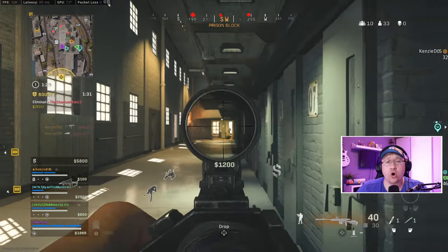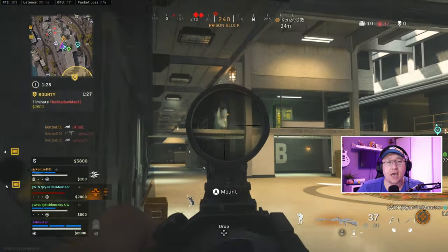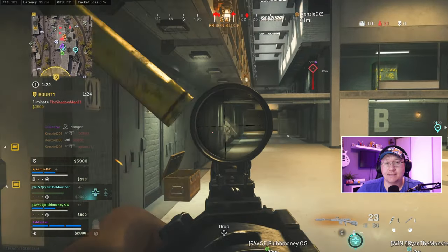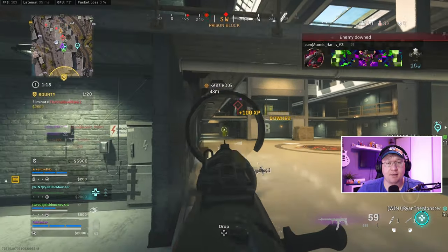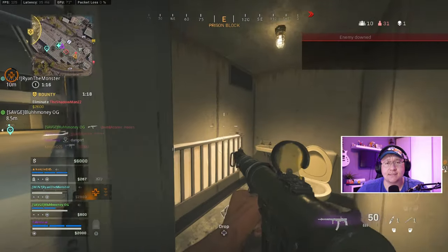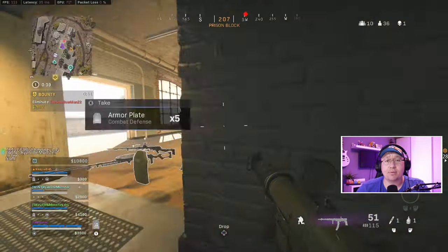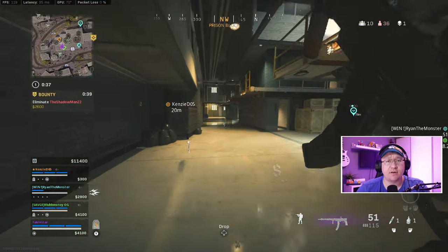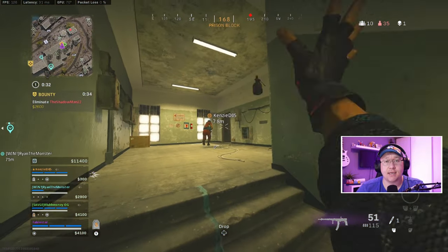Landing in, you're not always going to have loadout guns to fight with — sometimes you have to pick up whatever you've got. Here I've got a green NZ and a green Blixen. I managed to get a few knocks on the first guy, he gets away, and I down the next enemy with the Blixen. This is also a great example of why you should always pick up a tactical even if it's not the one you'd normally run — I don't normally run grenades, but I used one I found on the ground to get a down.